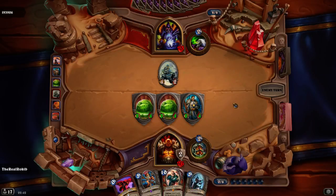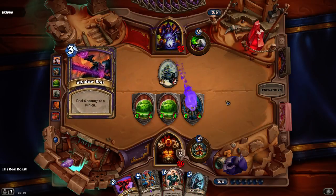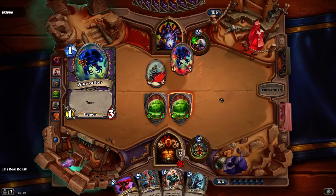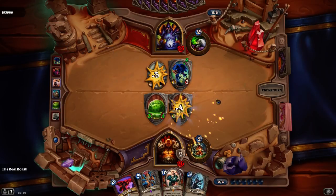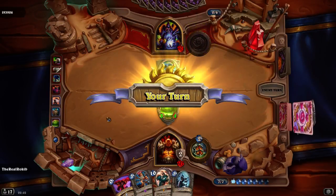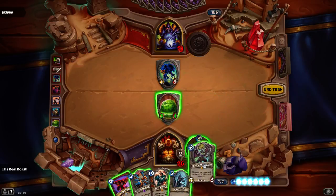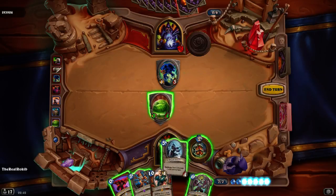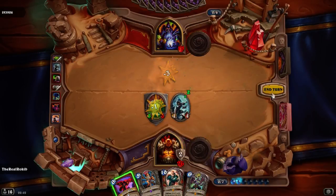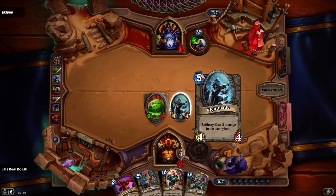Mr. Sparring Partner — I'm surprised you don't get used more. Deal four damage to the minion. One dead. Couldn't take out another one. Fair enough. I'll take Q out. Illidan — deal 3 damage to enemy hero. Let's do that. And we can armor up. Quite nice. We've got the 3-3 echoing ooze and the 4-4 night blade.